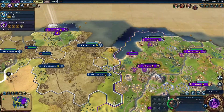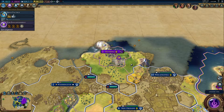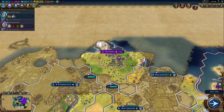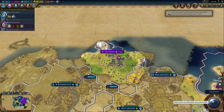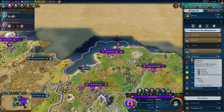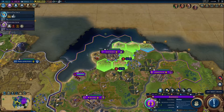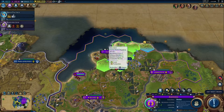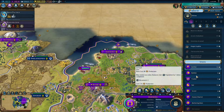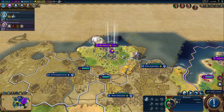We're just gonna repeat that trade route, and then make farms and plantations and whatnot. Let's get exploration, even though we're probably not gonna switch to a merchant republic-style government. So we've completed our holy site in this city, so we need a shrine, then a university, then a theater square. I should really have a spy by now — I should probably rectify that.